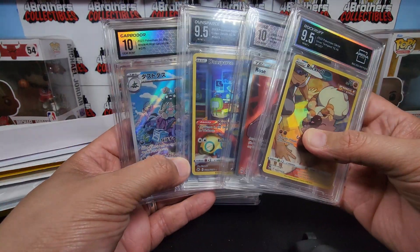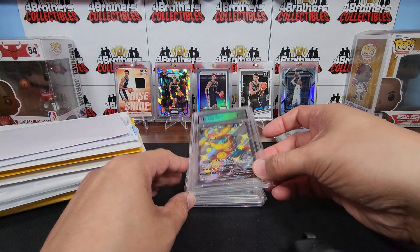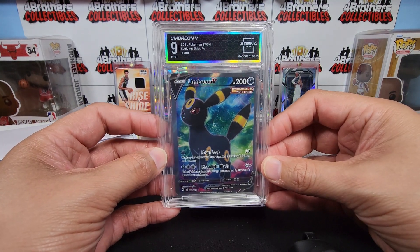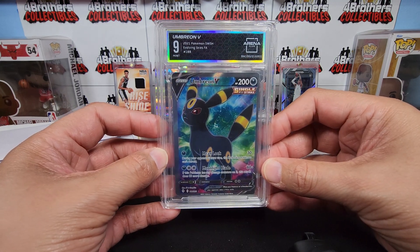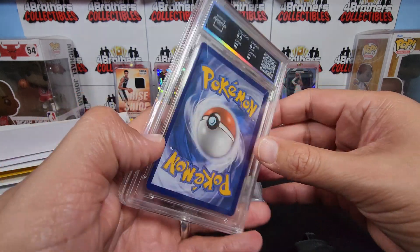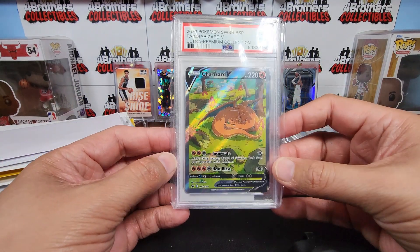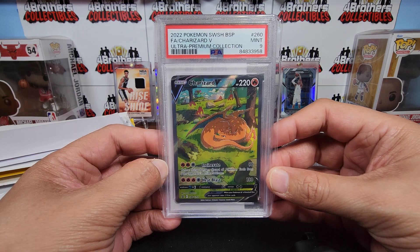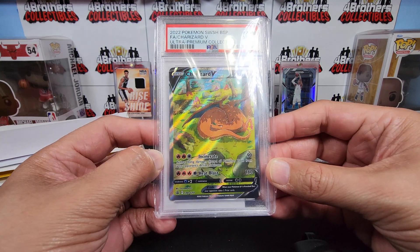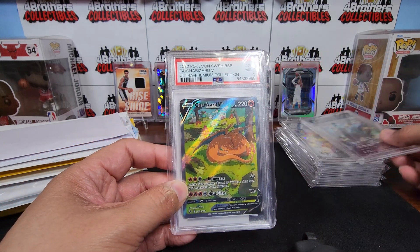The next three cards are from the Silver $100 pack. First up is Umbreon V from Evolving Skies, 2021 Pokémon Sword and Shield, Full Art — a beautiful looking card. Really wish this one had been a 10, that would have been awesome. Our last card is a Charizard V, Pokémon Sword and Shield, from the Ultra Premium Collection — a really beautiful looking Charizard. My kids are super happy with all of these.